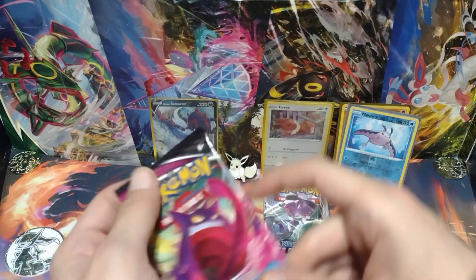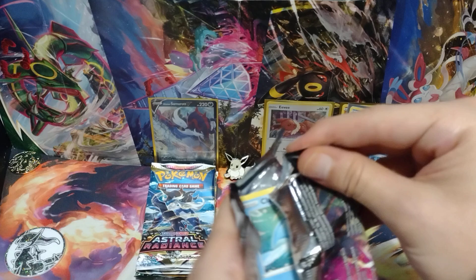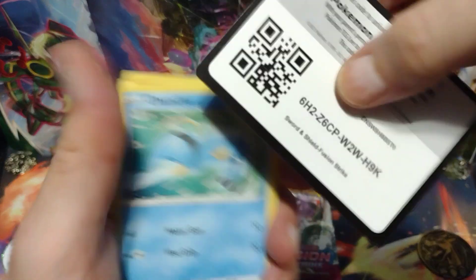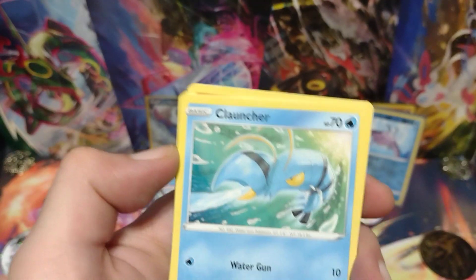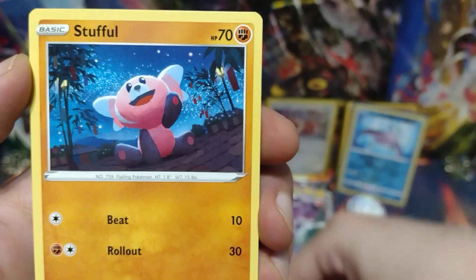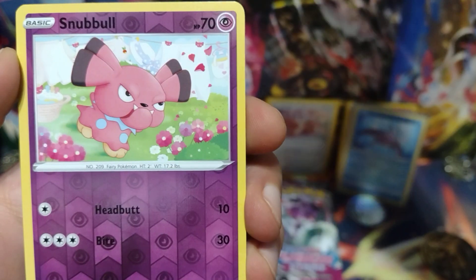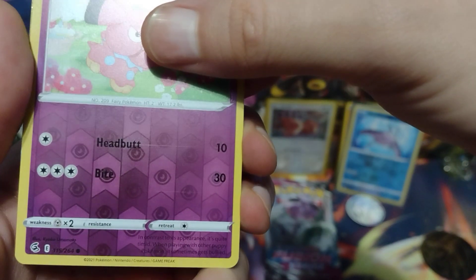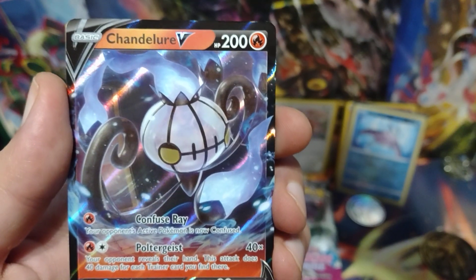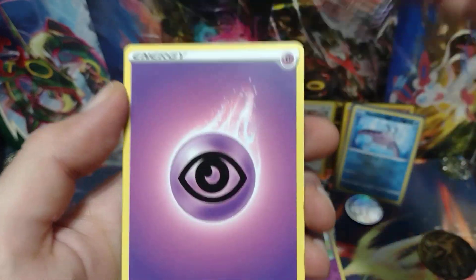Moving on to the next Fusion Strike pack — tapping Radiant Eevee for good luck. Here's the code card. Luvdisc, Greedent, Stufful, Sigilyph, Toxel — that's a really cool looking Toxel. And for the Reverse Holo is a Snubble, and it's a hit — it's a V! It's a Chandelure V! Okay, so I got a hit for my younger brother at least.